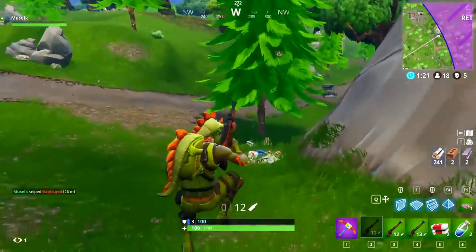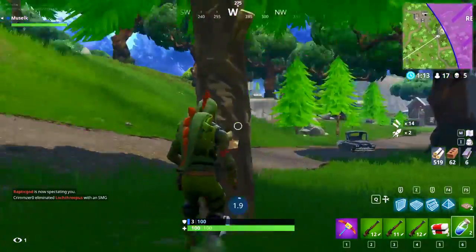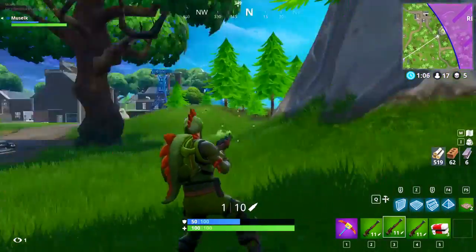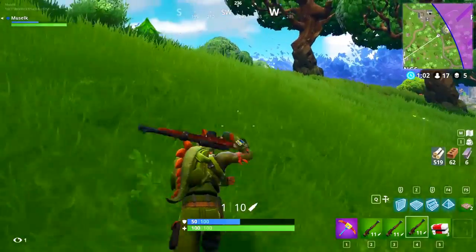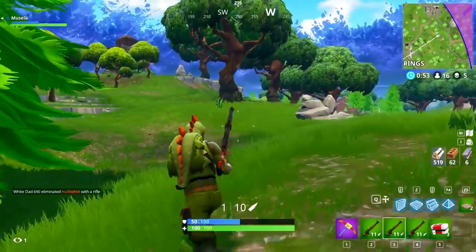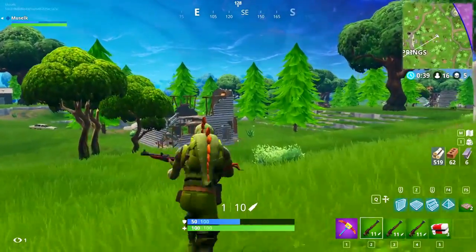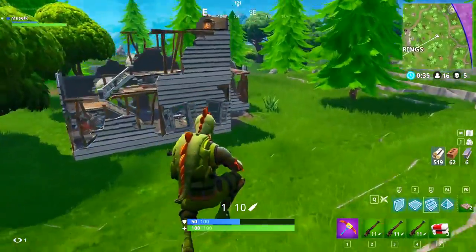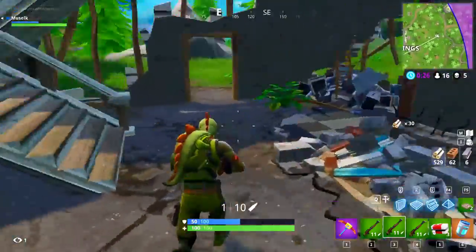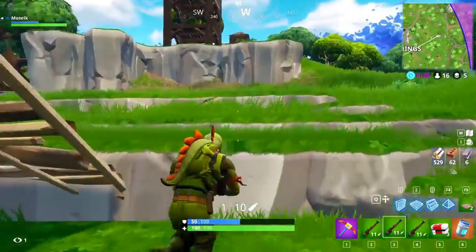There we go! Man, I am really not doing this as smoothly as I should be. Let's grab all that ammo and those meds, take that spare med kit, and shield all the way back up to get that 50 HP. My aim needs to be better next fight — right now we're fumbling a little bit. It's just weird dealing with bullet travel time at that range. Oh, there's a chest up there — let's make a quick detour. It was better than expected: a mother flippin' chug jug! Let's get inside the zone.